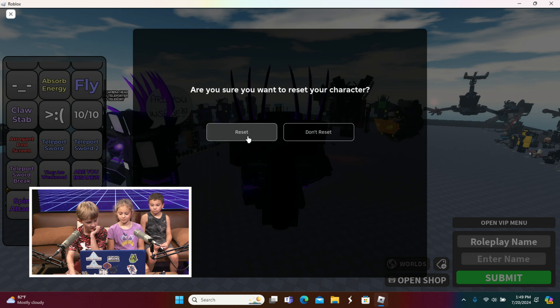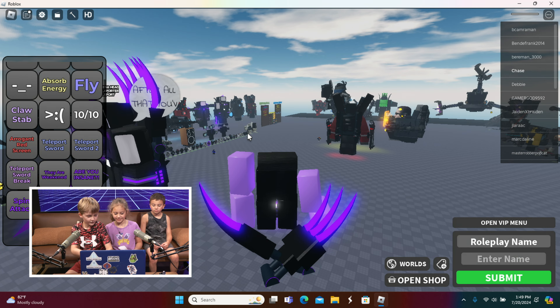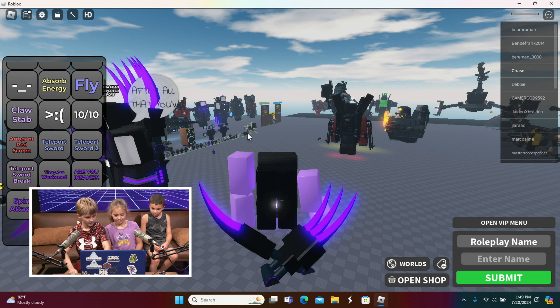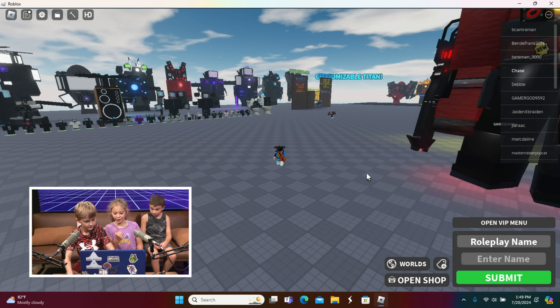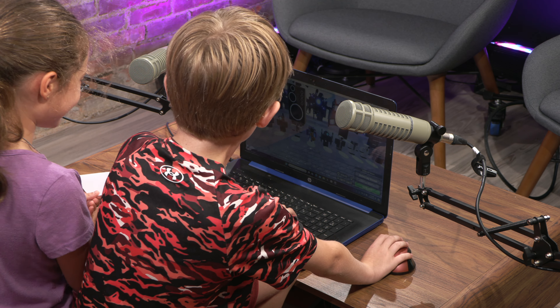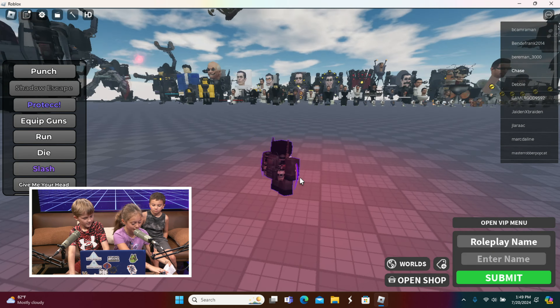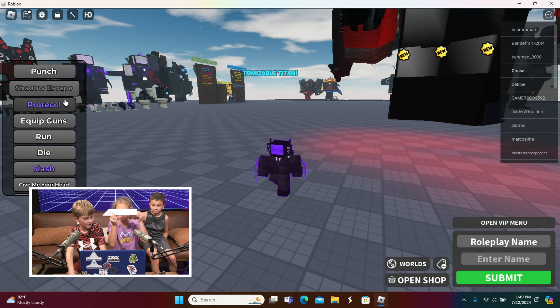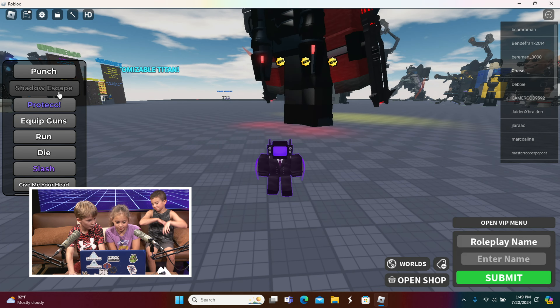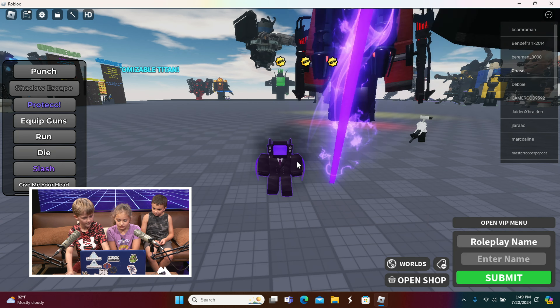I'm going to reset the skin. Now next up we got Shadow TV Man — he's looking dope. Let's get Shadow TV Man set up. I'll make him do a punch, and he can also teleport to a place. I'm going to make him teleport to the camera lab — it looks naturally dope, it might look like he's actually teleporting.